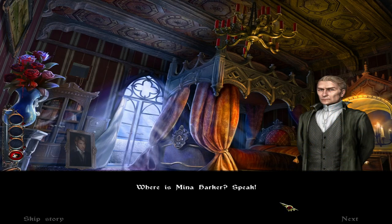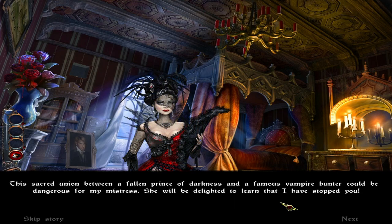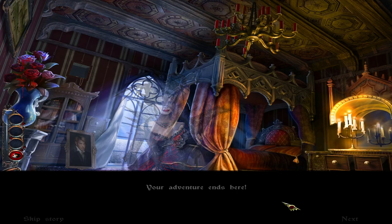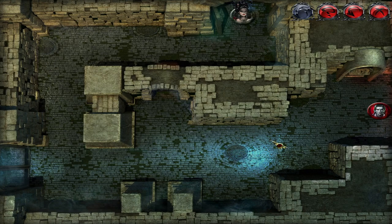Where is Mina Harker? Speak. This sacred union between a fallen prince of darkness and a famous vampire hunter could be dangerous for my mistress. She will be delighted to learn that I have stopped you. You have one last chance to save your life — tell us where Mina is. Your adventure ends here. I doubt it. The queen's accomplice. I need to memorize the path.